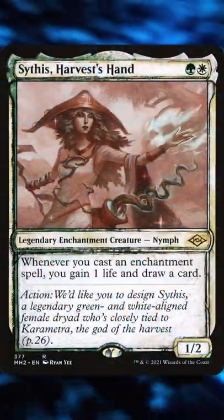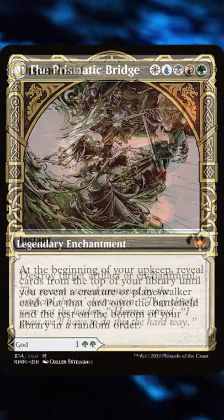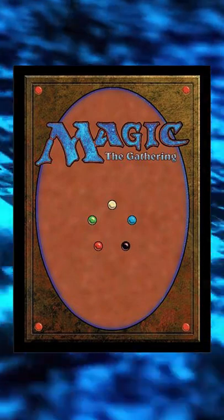Welcome back to yet another one minute deck tech. Enchantment cards are a pain — they can be entire deck strategies or the commander itself. Enchantment destruction is also really limited to destroying one card, other than Heliod's Intervention. So let's counter all enchantment cards that come into play with a card called Presence of the Master.